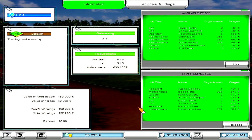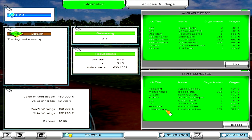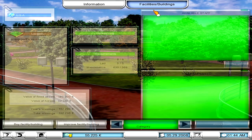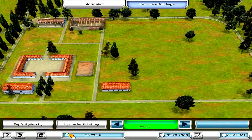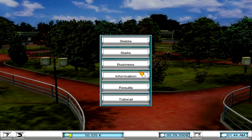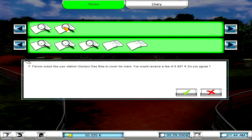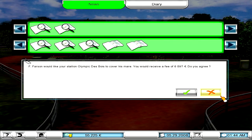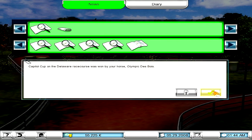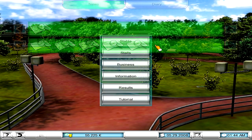Let's go ahead and check out the stable. I'm just going to do a little bit of maintenance just to see if there's anything I need to add. All of our staff is pretty well set up. We go to Facilities and Buildings — I was working on some upgrades but I don't think I'm in a position to do any right now, I should hold on to my money. We earned some money in our bets. Olympic Day Boy, our stallion, can cover a mare for a fee — easy money.